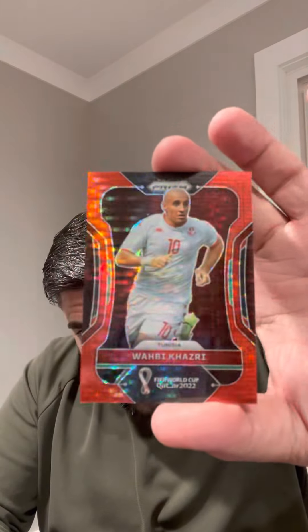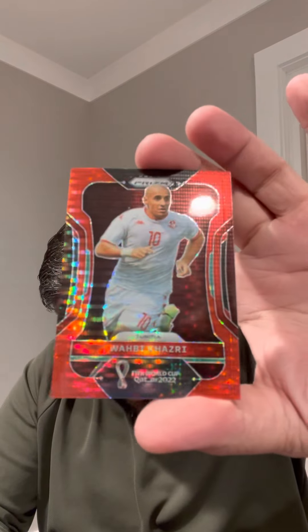I mean, cool inserts though. There we go — Alphonso Davies. Oh, here we go — color coming out, out of 99. Wabi Kazri for Tunisia. They had a nice tie in their first game. Out of 99.